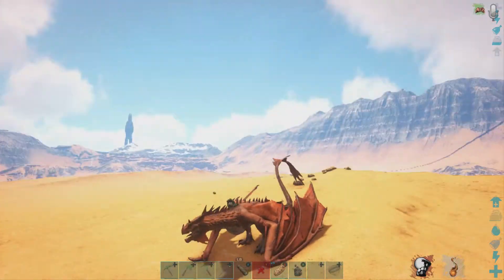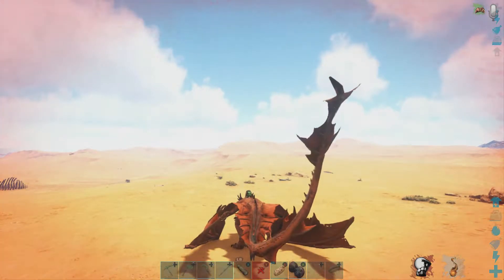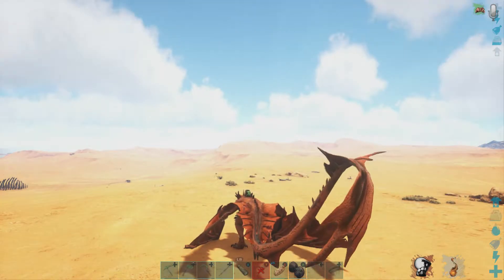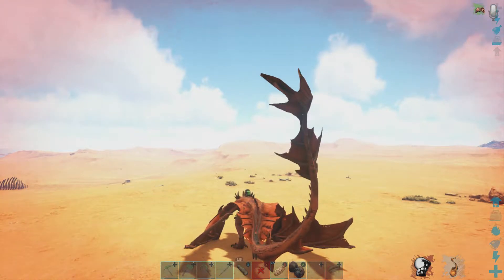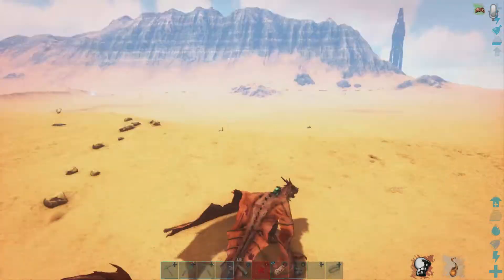Yo, what's going on guys, it's the Cool Chief here. Today we're playing ARK: Survival Evolved and we're going to go look at that cave we saw in the last episode. If you haven't seen it, go watch it now — it's pretty good. We tried to get that fight going but it didn't really work out, so let's go do it. I'm getting resources together.